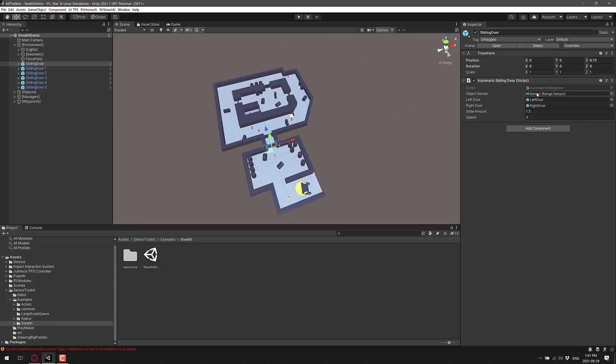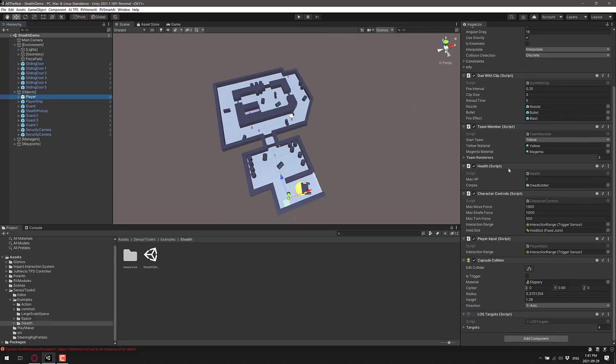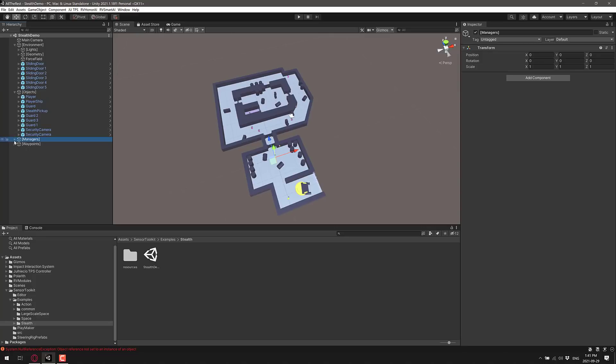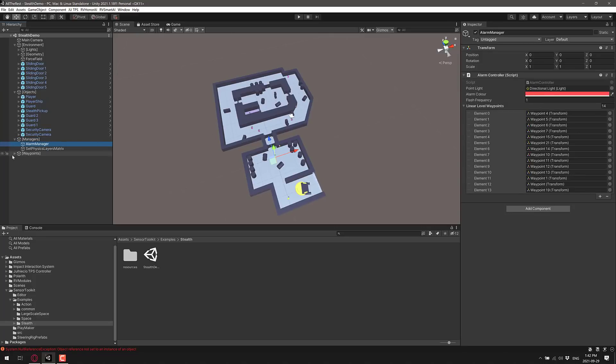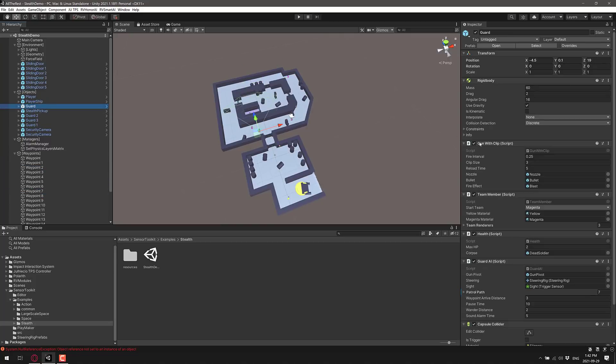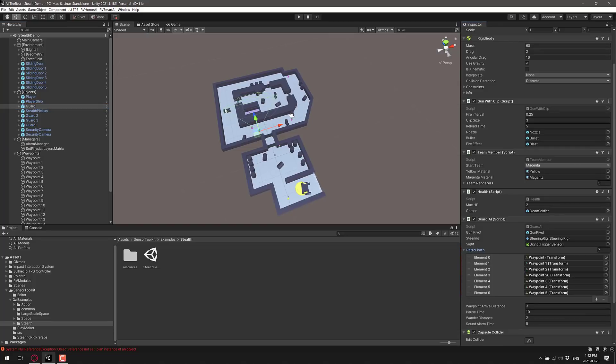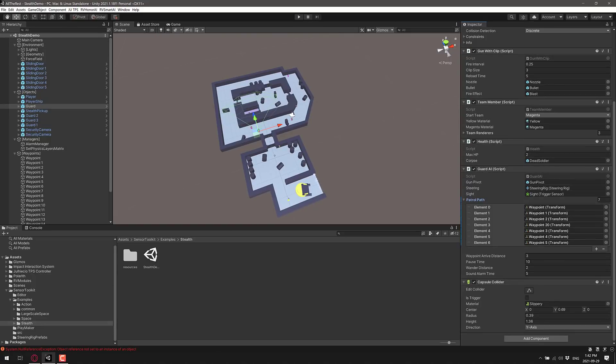You're going to notice each one of these is basically being run — we've got object sensors in place and a number of different scripts for handling everything. The player has a ton of scripts attached for interactivity — things like line of sight being handled, security cameras being handled by a security camera script, coordination between teams via team membership scripts, and managers handling it all. There are waypoints that those systems use. A guard has a patrol script that uses steering and a set of waypoints for controlling where it should go — but once it detects us, off it went. That is the basics of what the Sensor Toolkit is all about.